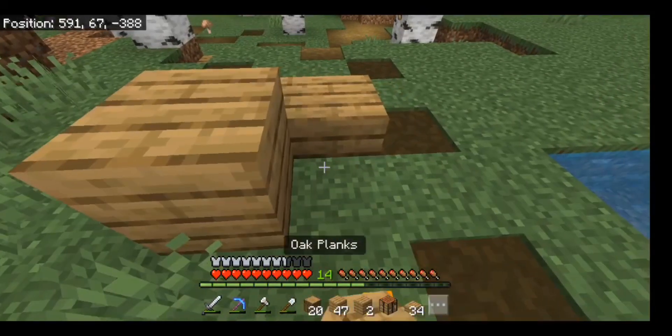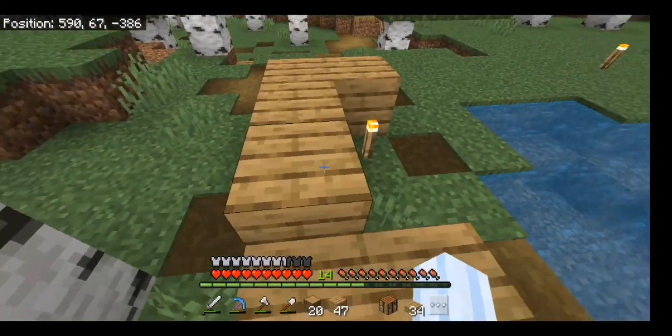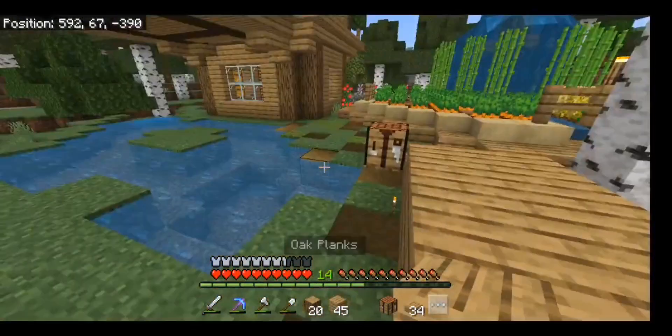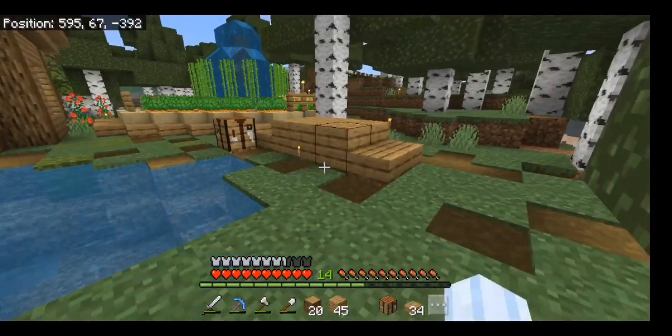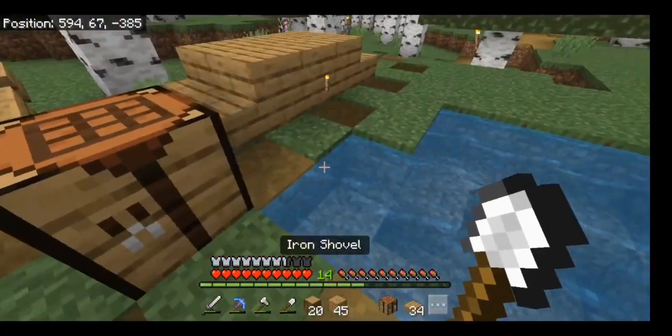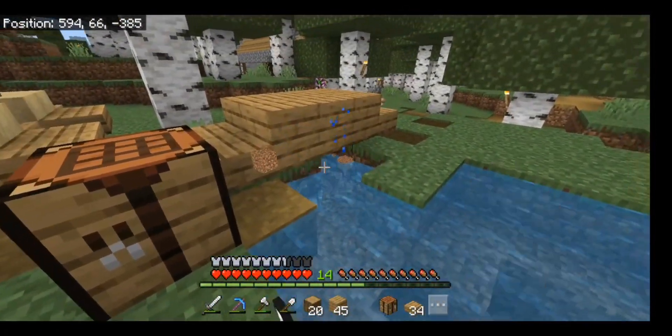There's going to be a bridge here - this is just a placeholder. We're definitely going to do a proper bridge. I kind of want to do a stone brick one since we've got so much stone from the quarry, and water is definitely going to come underneath it.